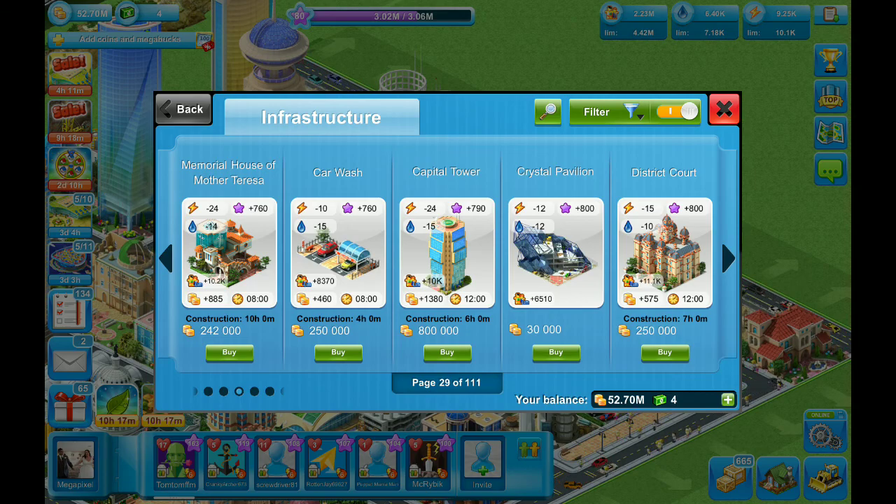Let's skip forward — the car wash doesn't give you too much, but look at the Capital Tower. The Capital Tower every 12 hours gives you 1,300 coins and increases your population limit by 10,000, which is really good. You can see how expensive it is though — that's 800,000 — and it's going to be a nice mid-level skyscraper, so it's going to look nice.